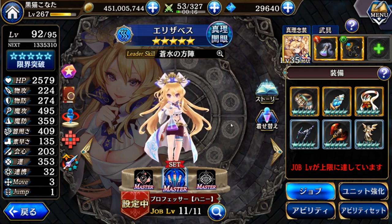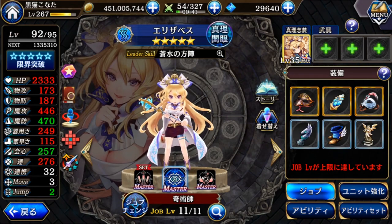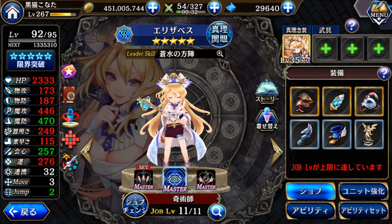The first one I'm going to show is Elizabeth. She is one of the very old units. As you can see, she has this Professor Enchant, Chronomancer, and Bishop Enchant. Last time I used her because the Professor is very good, and also with this Chronomancer and Bishop Enchant.